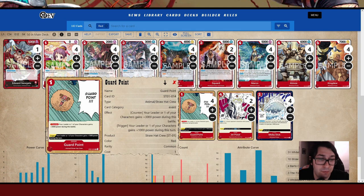Next up we have Guard Point — your leader or one of your characters gains plus 3,000 power during the battle. On trigger, your leader or one of your characters gains plus 1,000 power during this turn, which could make it easier to defend for the turn. For the most part you're going to be using it as an event card — it's only one cost to use. This makes it harder for your opponent to get through because you have a lot of these cheap event cards to save your leader.